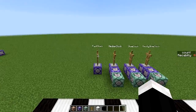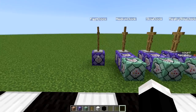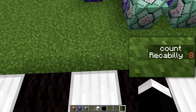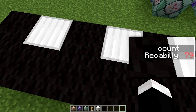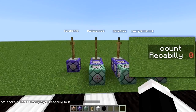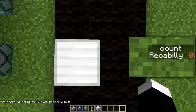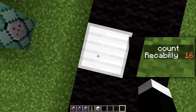This one right here, the fast clock, is the regular speed at which these clocks count. So if I stand here, you can see that is going up pretty quickly. Now we have a medium clock here. So if I stand here, you can see it's going up pretty quickly, but not nearly as fast.